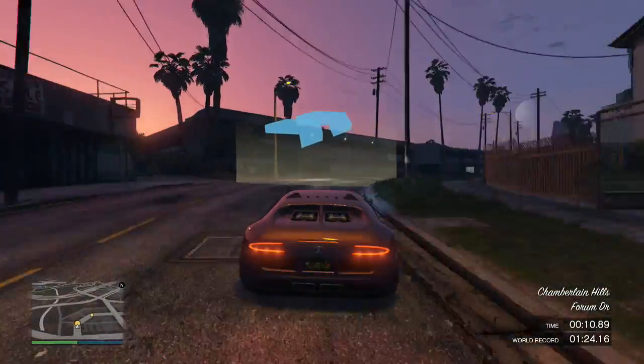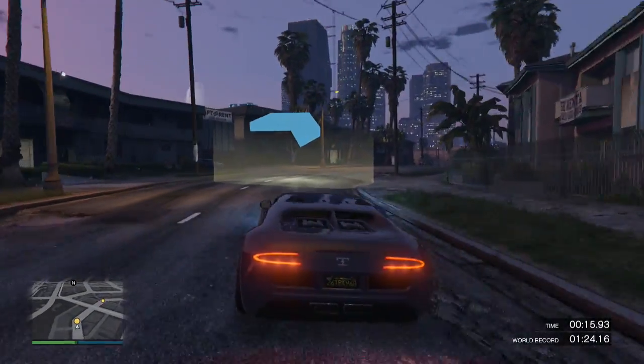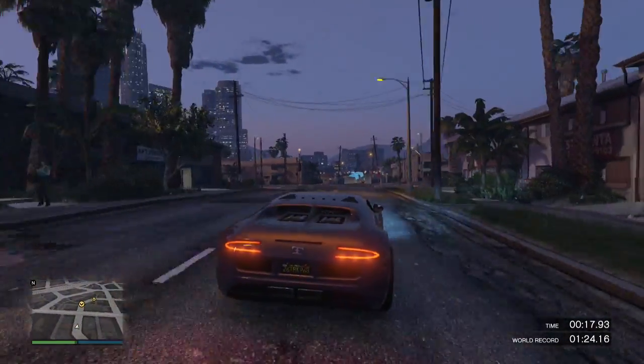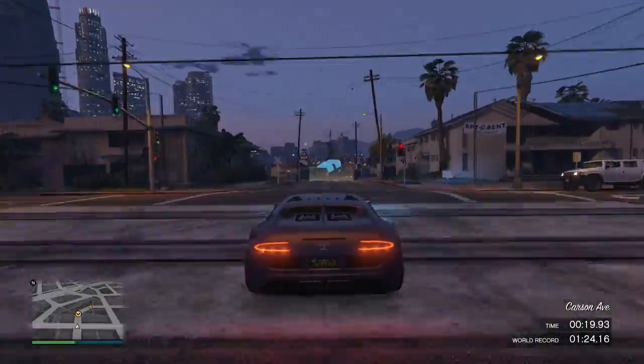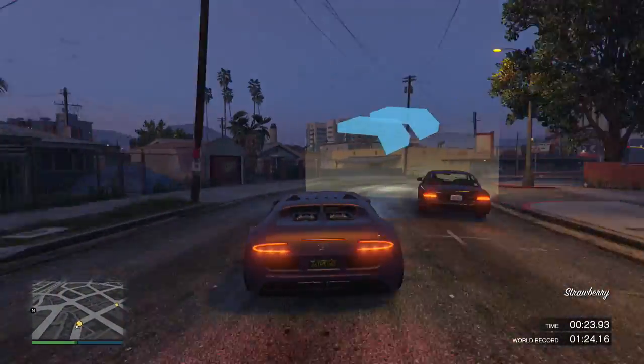But if you press the B or circle button, depending on what console you're on — the cinematic view button — you'll see that it puts you into a third person point of view, and you can play throughout the whole race like this.